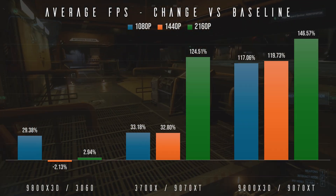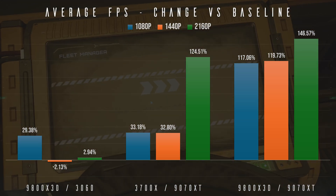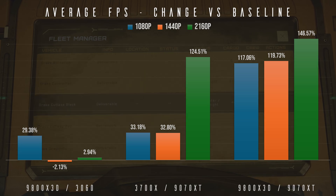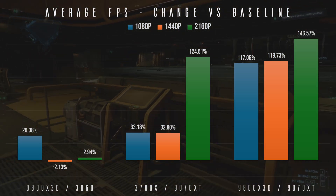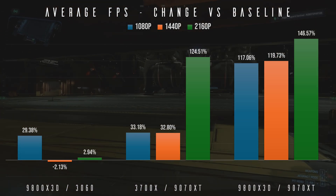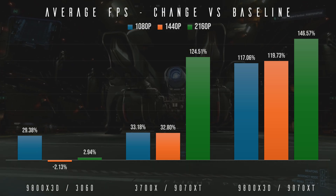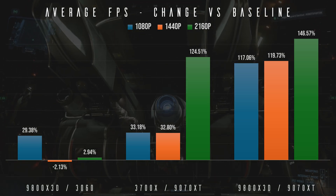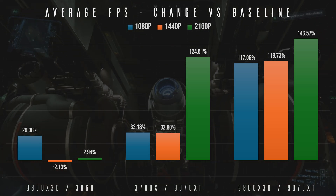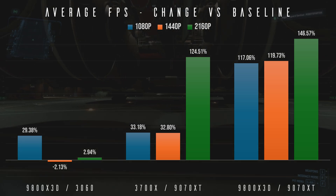There are two things of interest to note. The first is the massive 120% increase to our average FPS at 4K, which I suspect is more to do with VRAM. Whilst SC never managed to saturate the 12GB on the 3060, the near double bandwidth of the 9070XT at this more RAM-heavy resolution makes a huge difference. The second is that by upgrading both the CPU and GPU, we get a multiplicative effect, with 1080p and 1440p seeing 4 times the FPS versus just upgrading a single component.